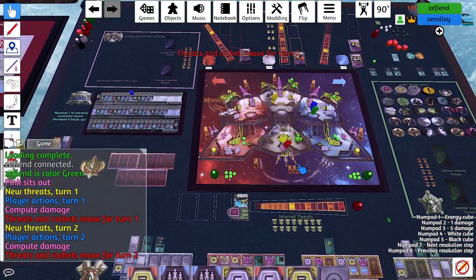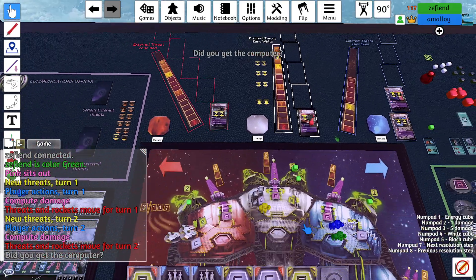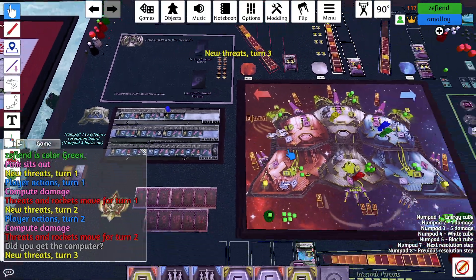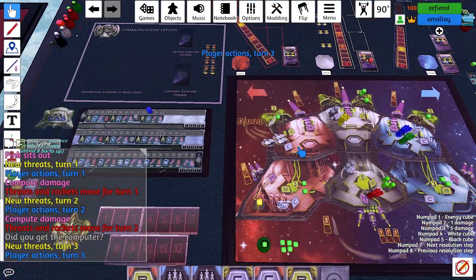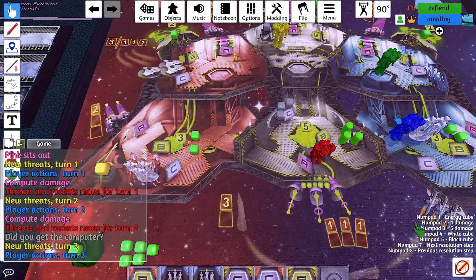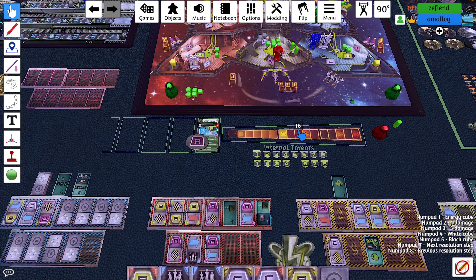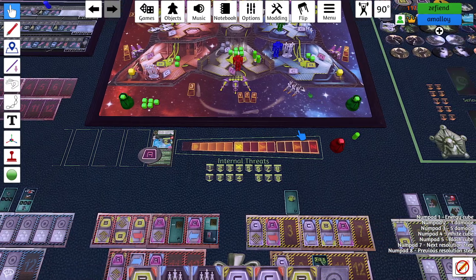Threats move. The polarized frigate was two. Did we get the computer? Yes — I just put the cube in the wrong place. New threats on three — nothing till four. Actions three: I went downstairs. Red burns a fuel capsule for five energy. Yellow did nothing. I did nothing.